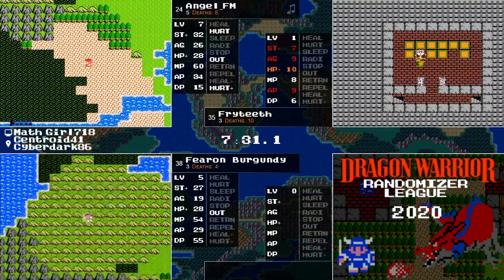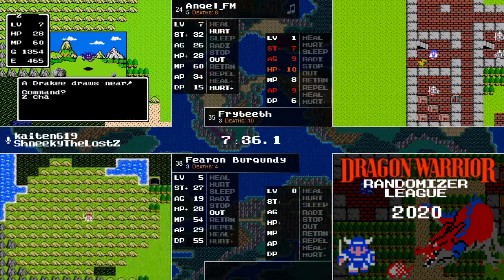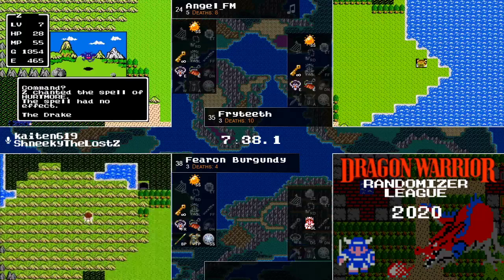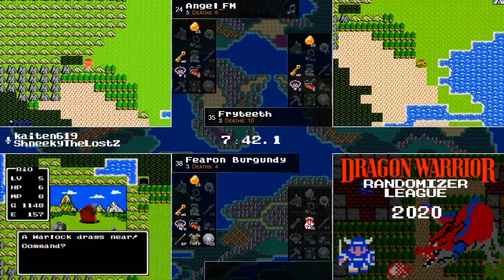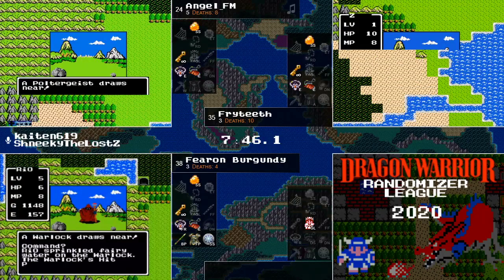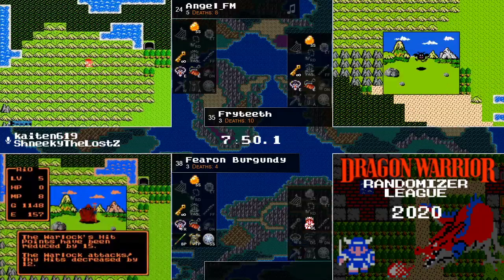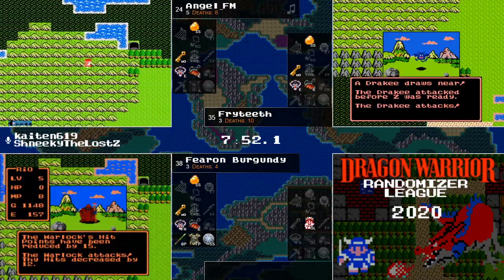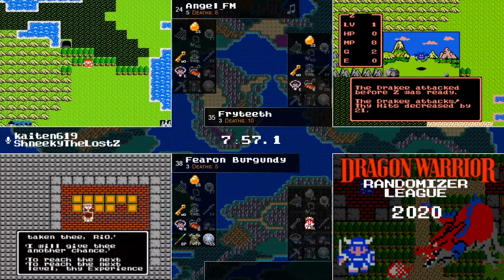That was four levels he gained in one shot! And the spell of... Outside? It seems like he only has Outside right now, but taking on enemies is not a problem anymore right now. Well, the Warlock still sent him back home.